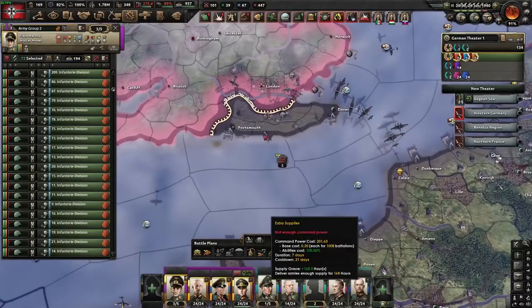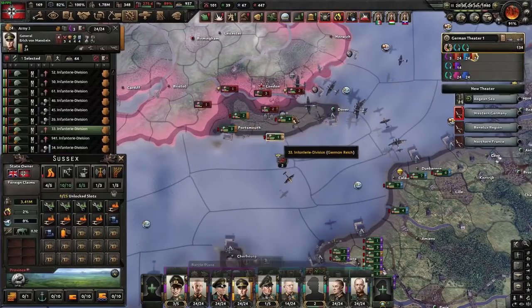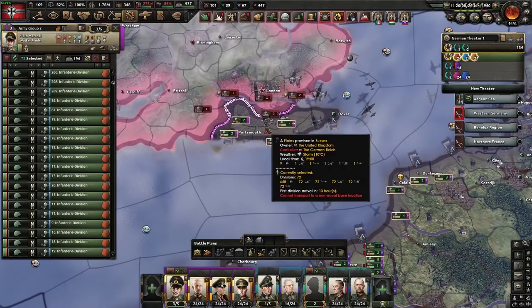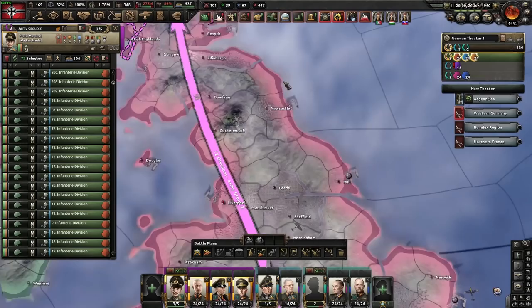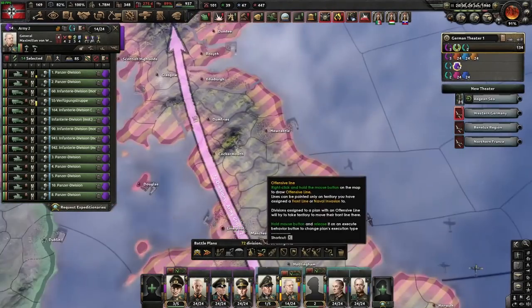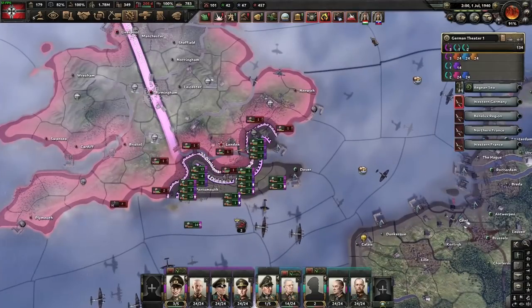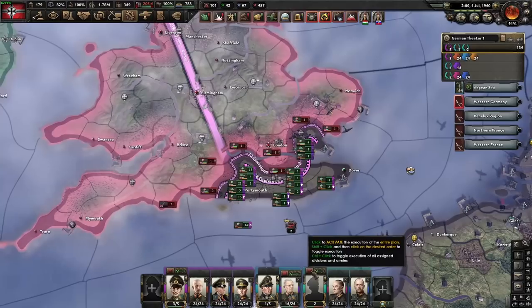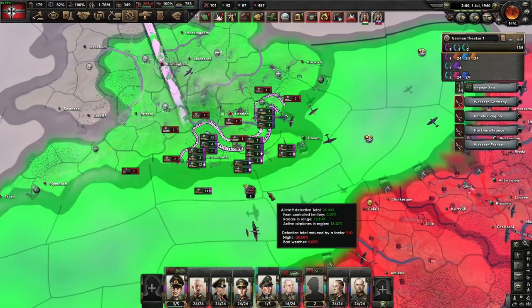Because of how long this took, we're going to hold right here and try to take that port. We can't afford to take London until after the month ends, just to guarantee that India doesn't become a major. But we can still get all of our divisions across in that time. We're going to align Romania. Now that the month has ended and India did not become a major, we can just battle plan them if we want — we have basically an entire infantry army here.